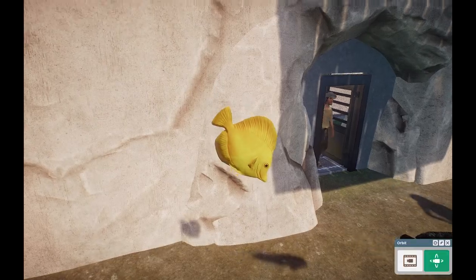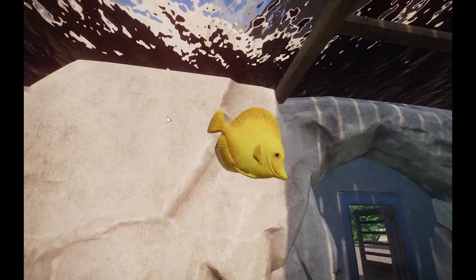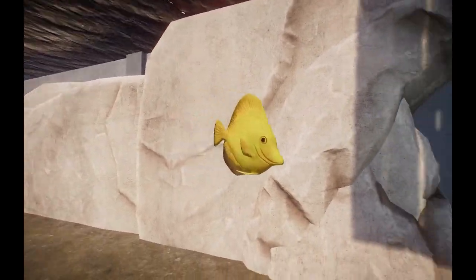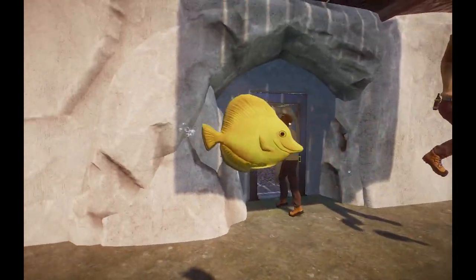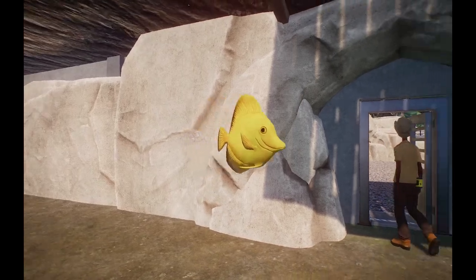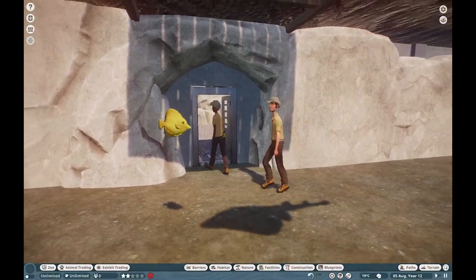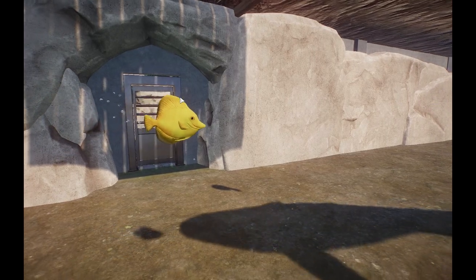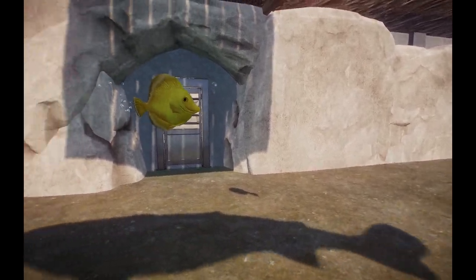We have the Yellow Tang — of course a very iconic reef species. These guys are found in the Indo-Pacific and are very emblematic of reef fish all over the world. Their beautiful yellow appearance makes them really stand out and makes them a very favorable fish among the hobbyist aquarium trade.